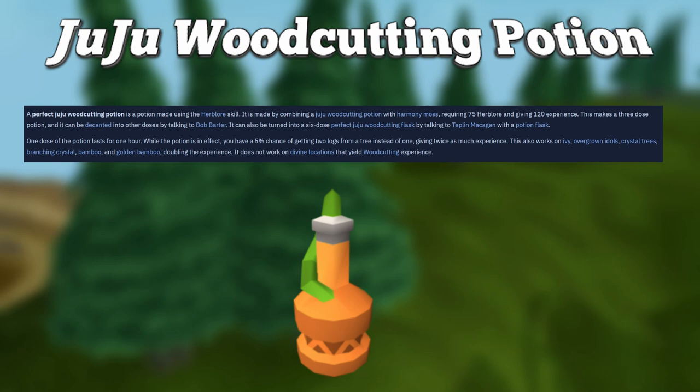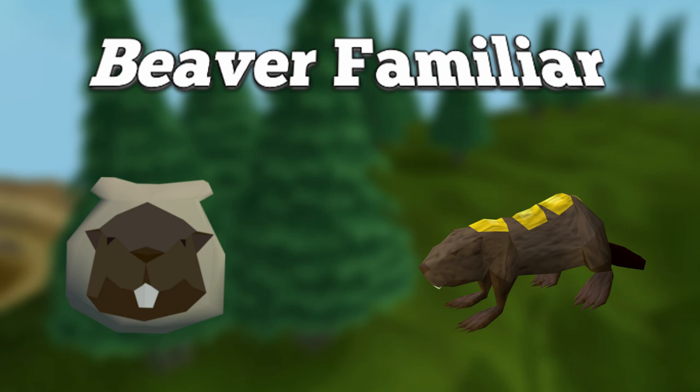In terms of familiars for woodcutting, the Beaver Familiar is very cheap and will increase your woodcutting level by 2, which will allow you to chop trees at a slightly faster rate. It's pretty cheap and only requires level 33 Summoning, so it's probably the best familiar you should bring along.